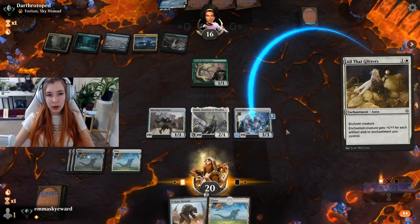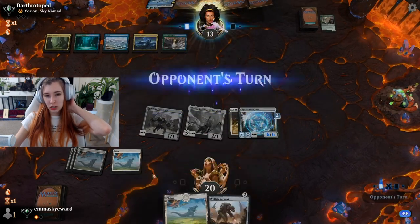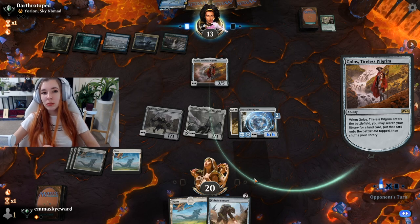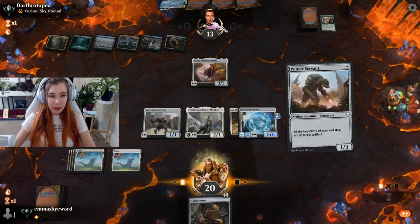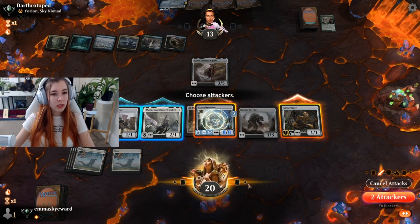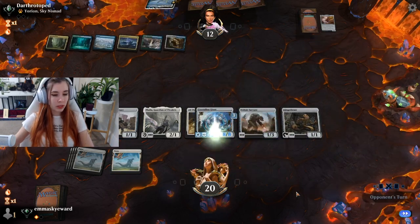I'm going to go for All That Glitters and put it on the Crystalline Giant — hoping for trample. We did not get trample, we got vigilance, which is okay. We're still doing pretty good damage. We already have vigilance on Crystalline Giant so there's no point playing Voltaic Servant to keep it untapped. I'm really hoping for trample or flying. Gingerbrute isn't too bad, keeping in mind both cards will trigger All That Glitters. We're going to swing with both, we'll block, and untap Gingerbrute with Voltaic Servant.